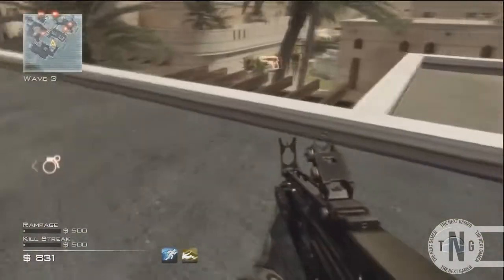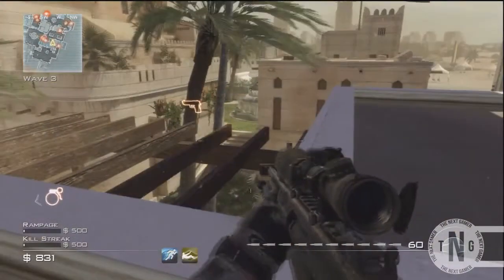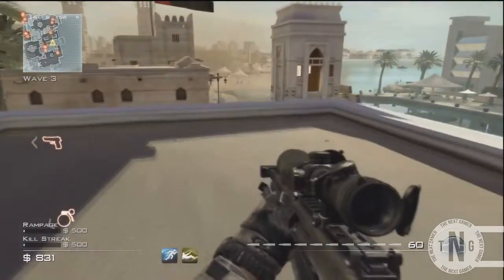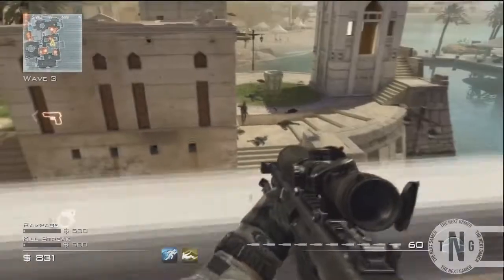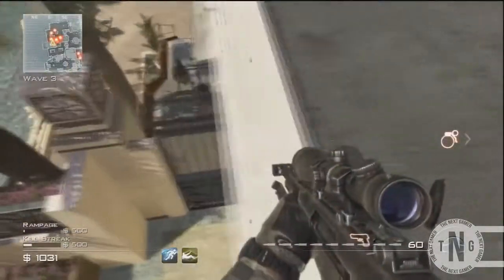Basically, all you want to do is straight jump to the fence as you saw me do, then jump up on top of the fence post thing, and you should be able to jump straight onto this roof. Basically, this is an invincibility glitch.